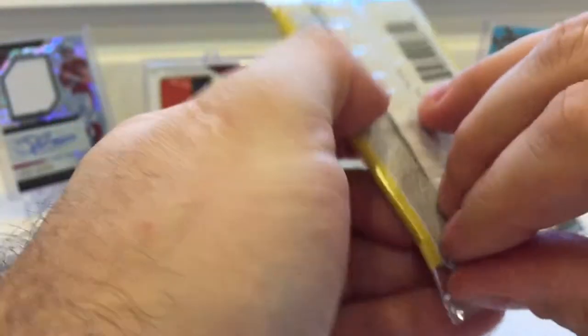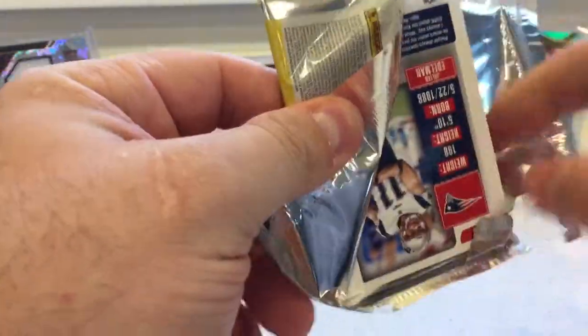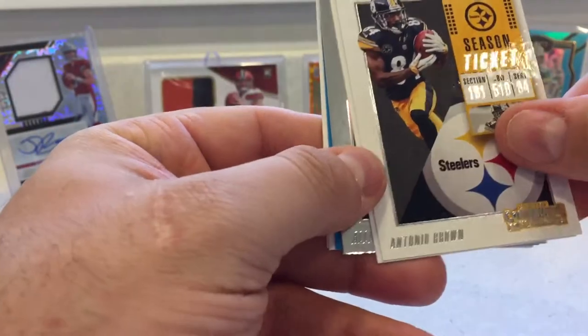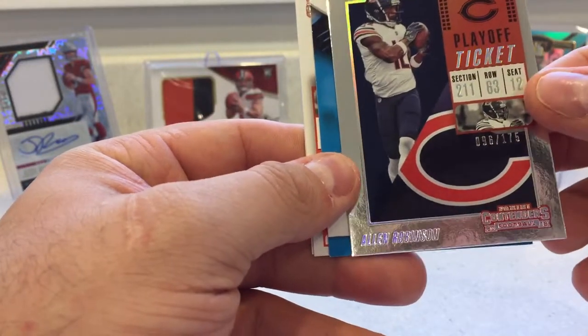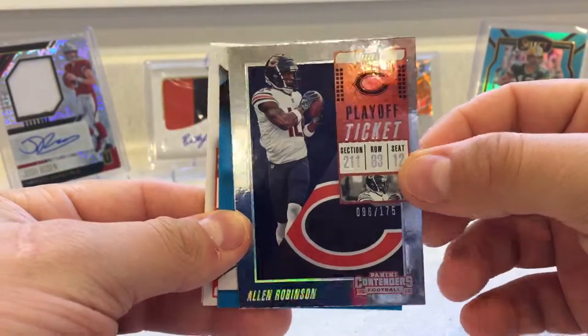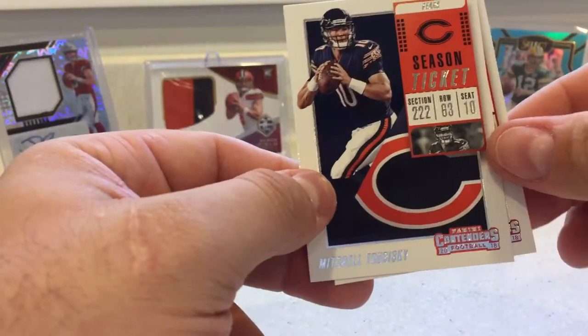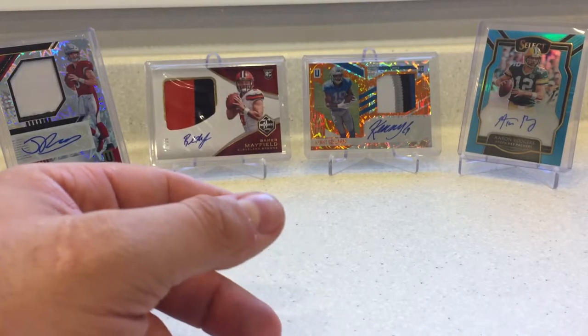Contenders pack. That one's really in there — let's try the other side. Well, we know who the last card's going to be. First one's Antonio Brown. Sean Lee. Allen Robinson — Playoff Ticket, number 96 out of 175. That's a cool card. DJ Moore, Rookie of the Year Contenders. Mitchell Trubisky. And Julian Edelman. Nice little Allen Robinson in that pack.